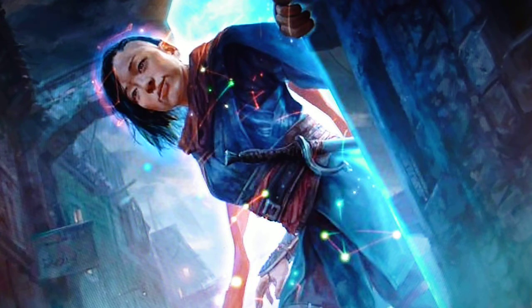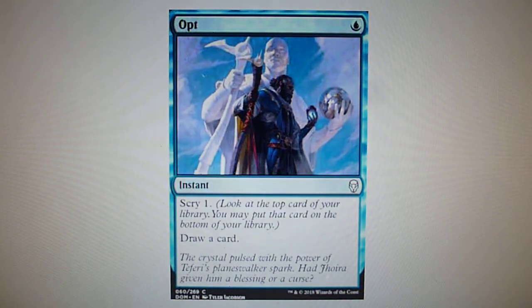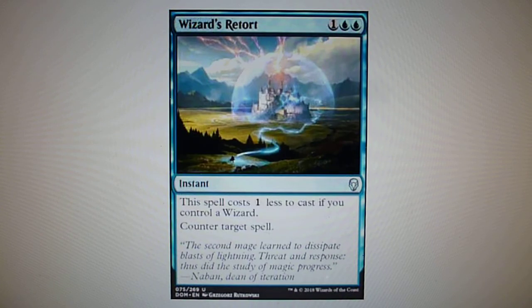For blue, at common and uncommon: Opt, one blue — you scry one, then draw a card. This is a very versatile card, and if you find this one and you're playing blue, put it into your deck. Wizard's Retort, for one and two blue — you counter target spell, but if you control a wizard, it only costs two blue.